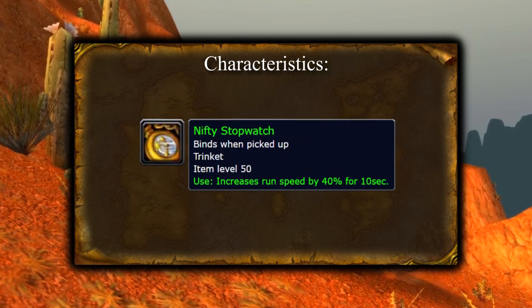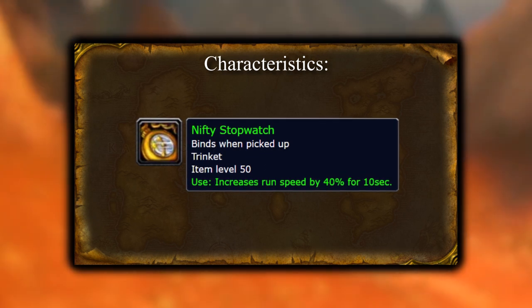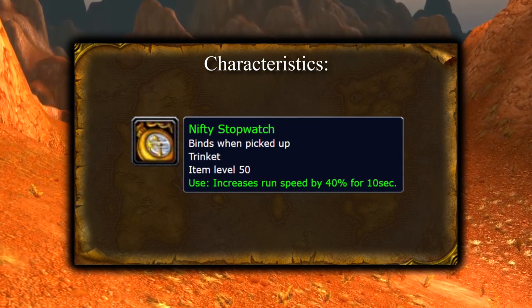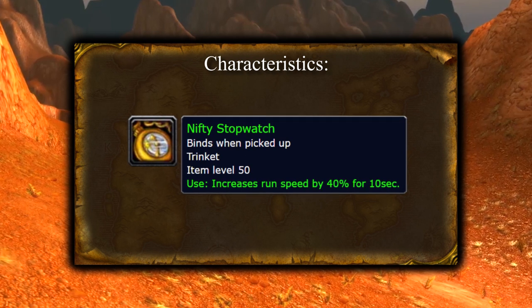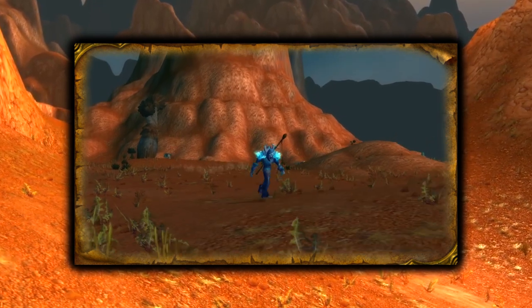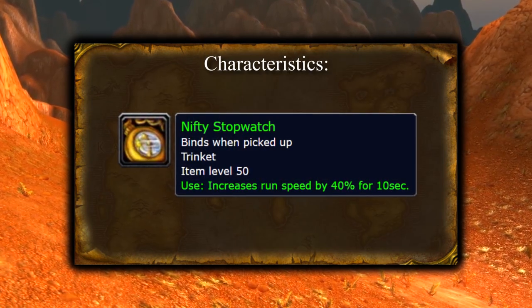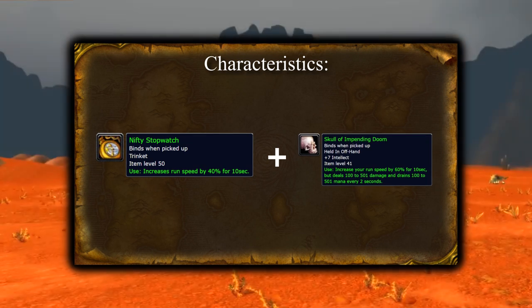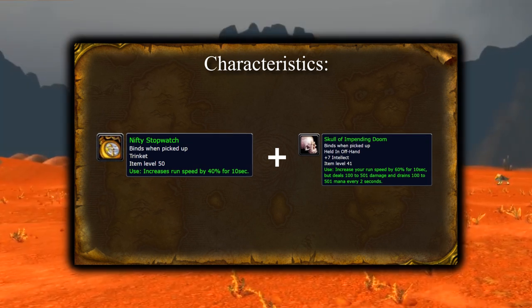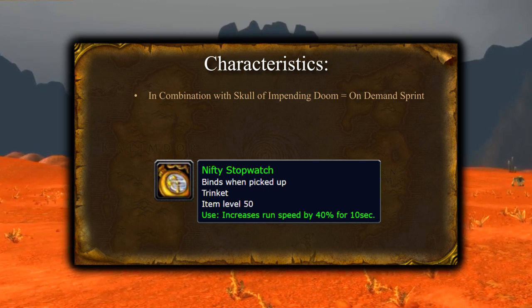The Nifty Stopwatch is a green uncommon item that binds on pickup and has no level requirement, although the quest line requires you to be at least level 35. On use, it increases your run speed by 40% for 10 seconds. This is especially powerful when combined with the Skull of Impending Doom, which grants 60% run speed — so basically every class with these items has an on-demand sprint.